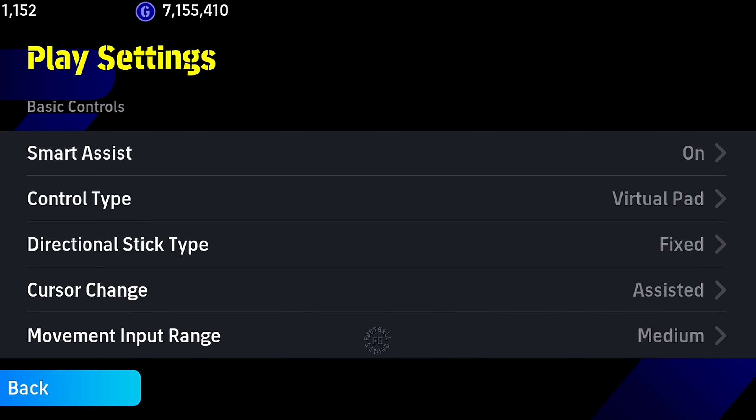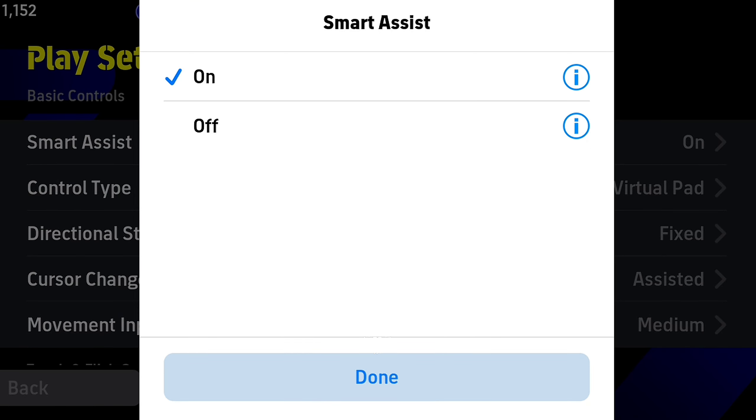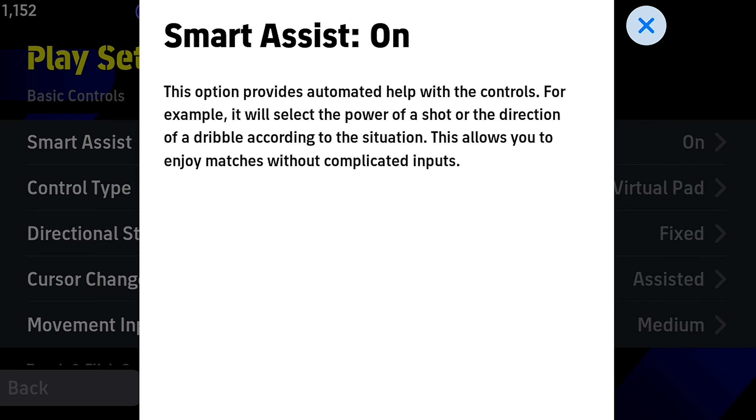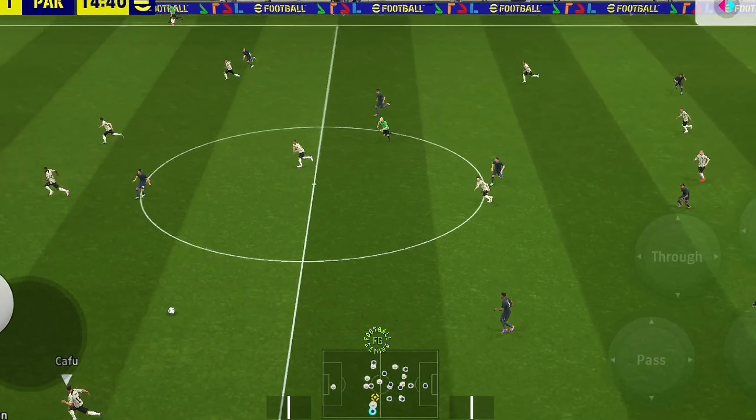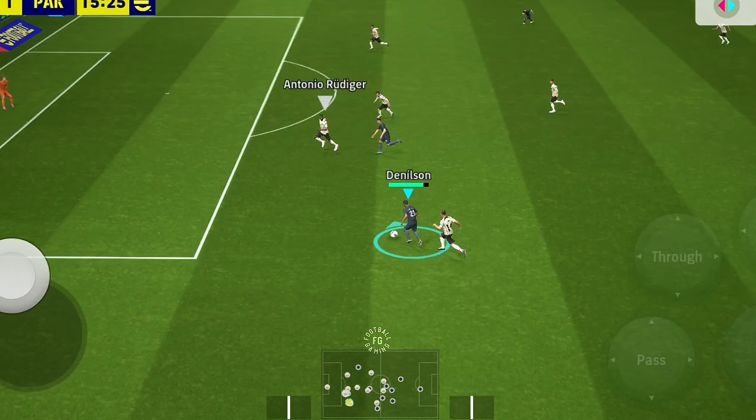Now the main setting is your smart assist. This is an automatic kind of function which will help you out while dribbling and making better passes. Here's an example — you can see that pass from my defender to the attacker, which was a very good pass.